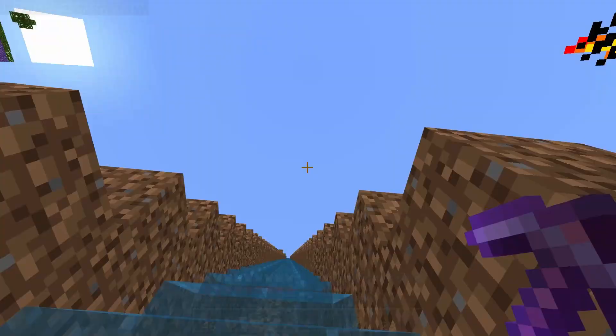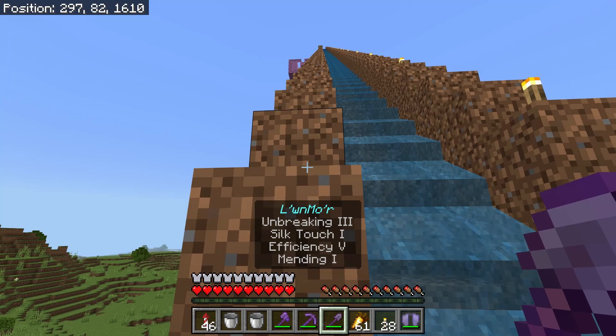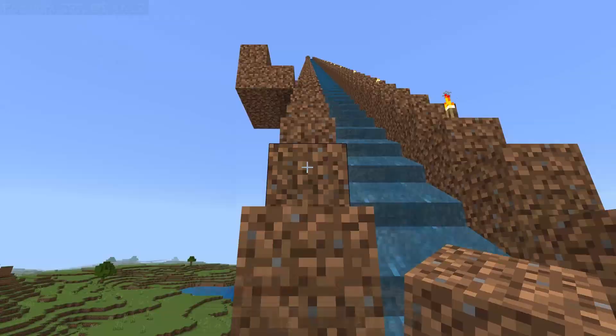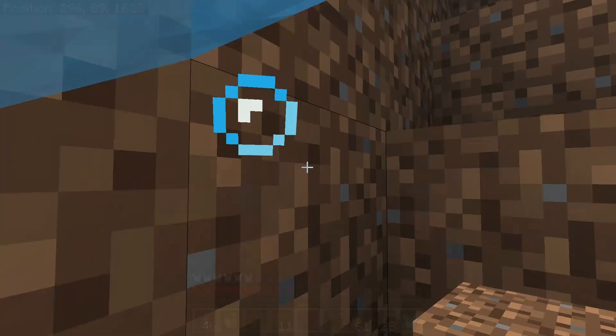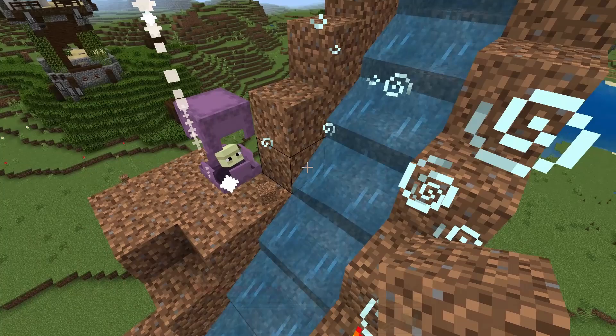It just kicked me out of the boat and then he just disappeared — we were making such good progress, like a third of the way up there. At least that was a good sign. Hopefully we can get him back in the boat and go up a little further. Technically, if worse comes to worse, shulkers can only teleport — I think it's like eight blocks in any direction. So what you can technically do is spawn proof the entire area except for one block that's seven or eight blocks away from the shulker, and then force him to teleport by breaking the block underneath him. Since there's only one block he could go to, he'll teleport to that block.